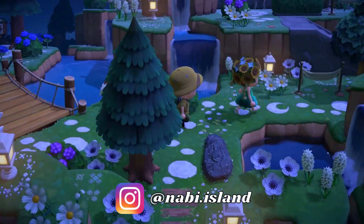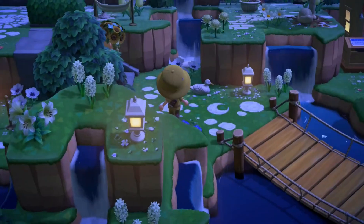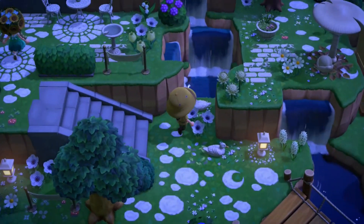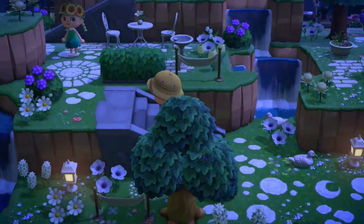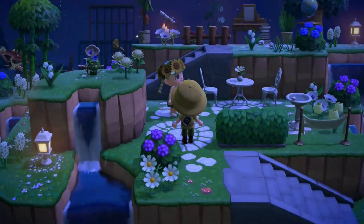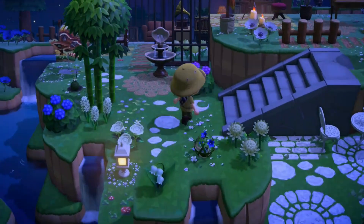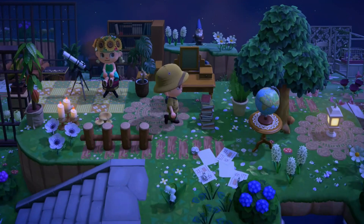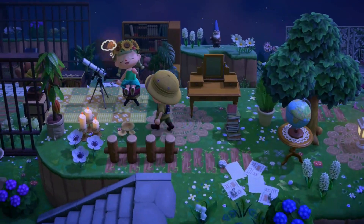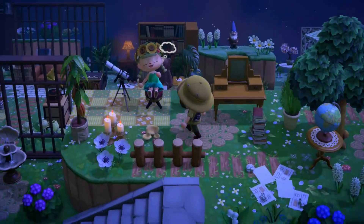You can check her story highlights and all of the codes are on there. Oh wow, I like this little waterfall here — so nice. And here we've got a little seating area. Now we're going up and here we've got a little study kind of area with a stargazing spot, and she's daydreaming right now.